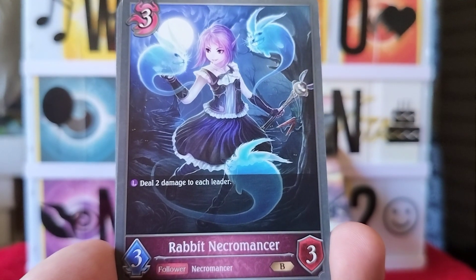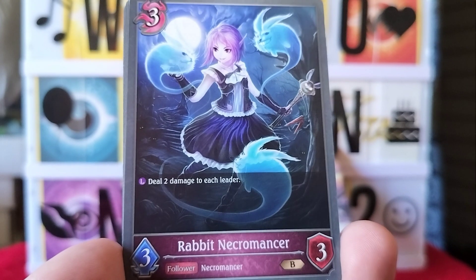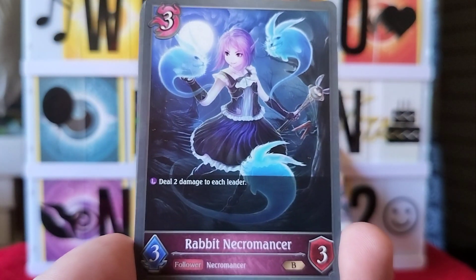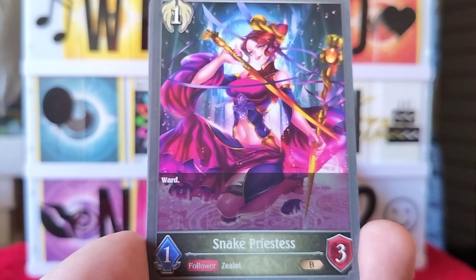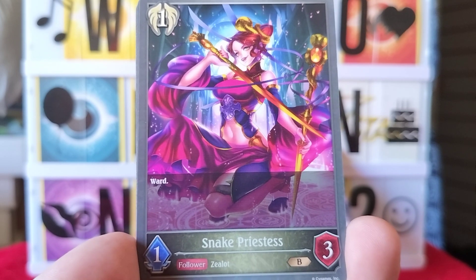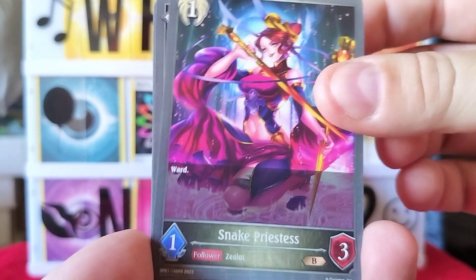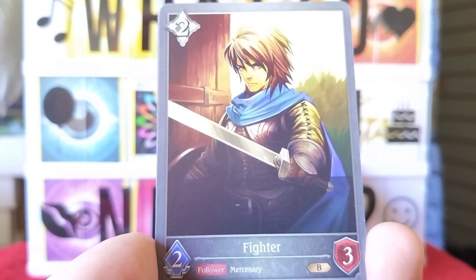Here we have a Rabbit Necromancer — deal two damage to each leader. That's pretty decent, each leader takes damage. All righty, definitely haven't seen that one yet. Next one is a Snake Priestess — just says ward on it. Very nice looking card. Next one is a Fighter, we have a Fighter follower.